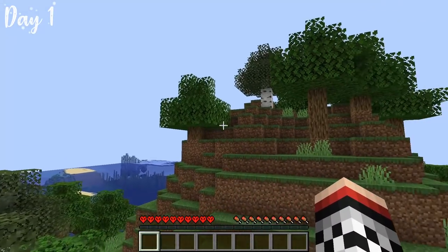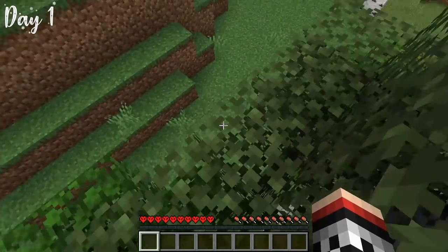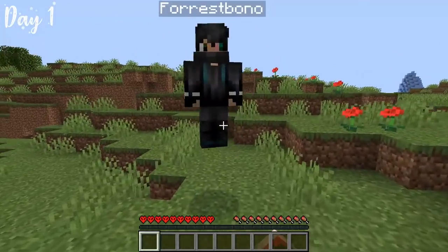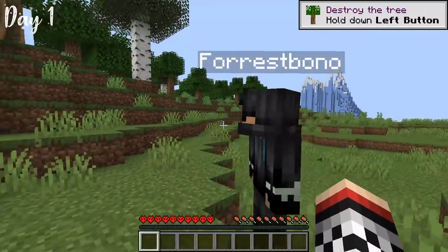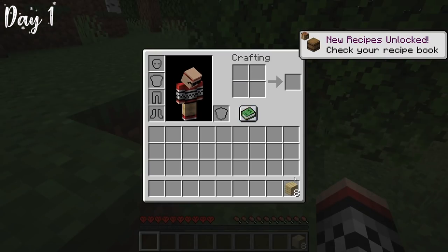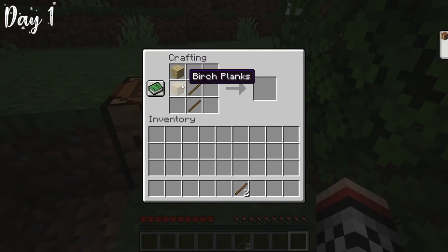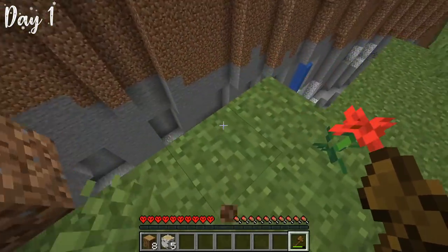Day one: we spawn on top of a tree and instantly look for our friend Forrest, spotting him across a ravine. We jump off the tree, smack each other a couple times, and decide to get some trees. Forrest and I farm trees for quite a while. Once we got the wood, we made our crafting table, sticks, and tried to make our axe but didn't have enough wood, so we went to get more.